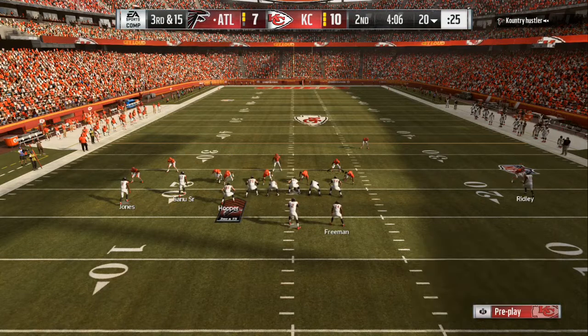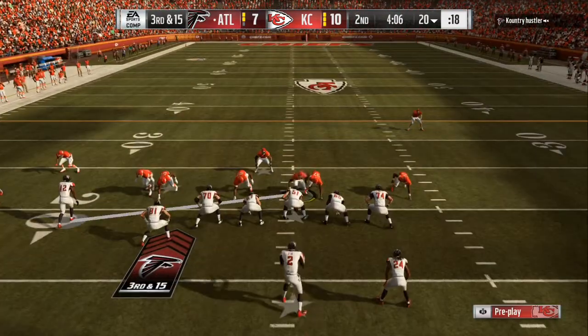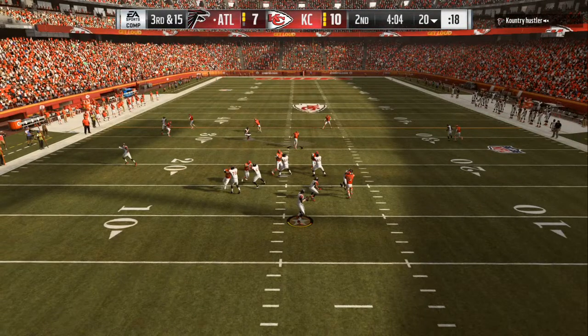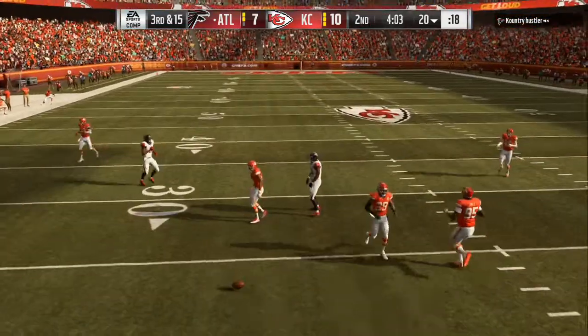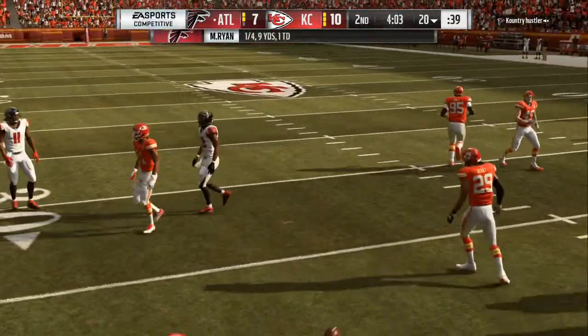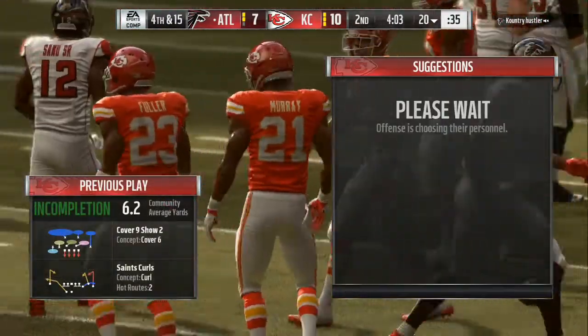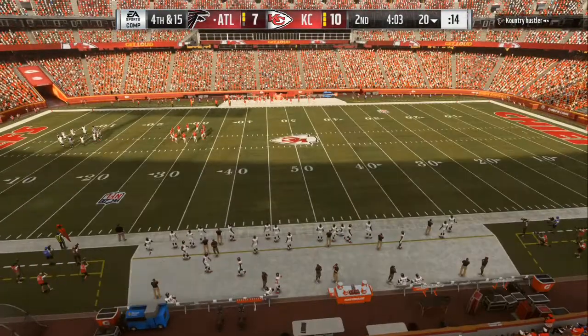We go into cover nine — same thing. I want to base align, shift my linebackers to the left, crash back to your right hand looking at the screen, make your adjustments, deep half, man people up. Right here I freeze the screen: being that it's more than 10 yards, the first route that stops is who I want to run after. You can see I almost jumped that route and got a pick — it bounced off of me — but I made the correct choice with my user.